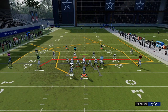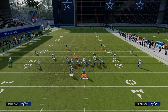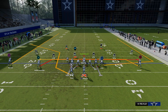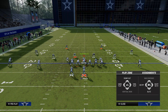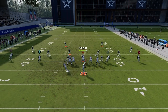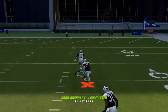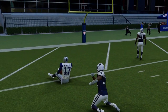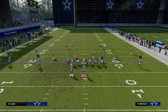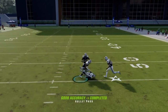Another really good route is just a basic mesh underneath here. You can also use this as a cover two beater — with an outside apprentice post, the tight end wheel is going to pull the half on the right, and the corner route to the running back is going to pull the half on the left, making the post open. If they're not in cover two and instead in cover three or cover four, utilizing this nice post route is really helpful.